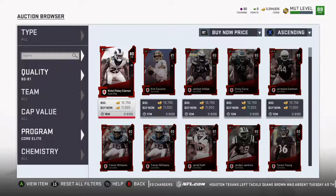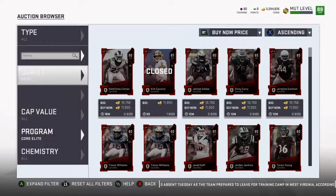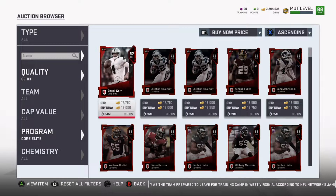The price isn't inflated for core elites, but the number of cards posted right now is inflated because of team of the week cards. So right now we know that for 11,000 coins these are going to sell — just like that, on cue, Kirk Cousins sells for 11,000. In a few days he'll be worth a lot less. Let's go to 82-83s to get a good base price point — 18,000, these are on a crazy tear right now, way higher than they were.